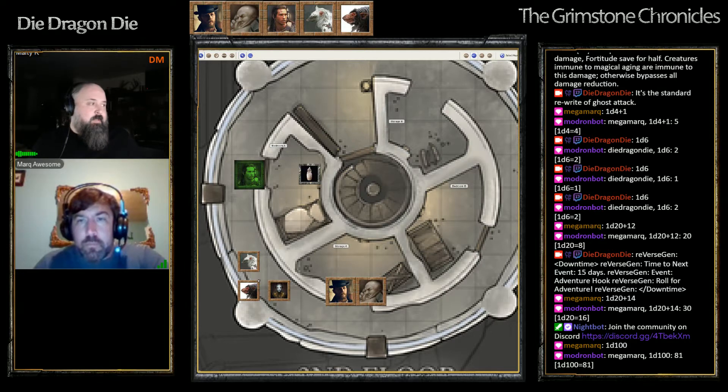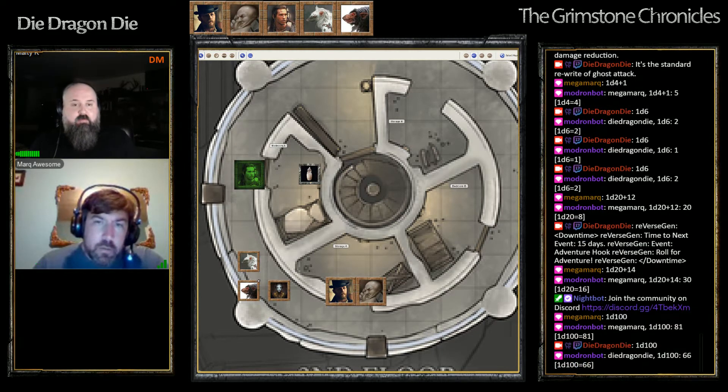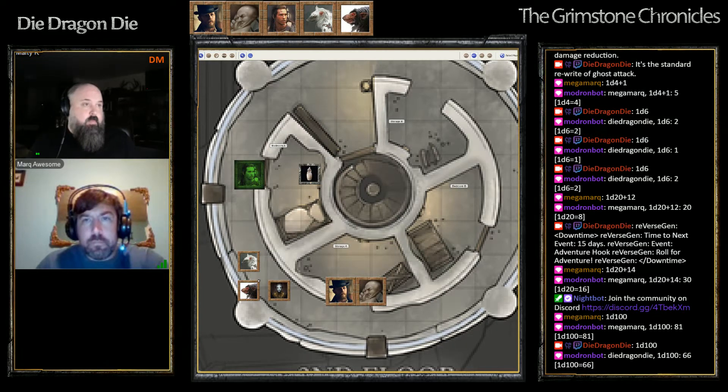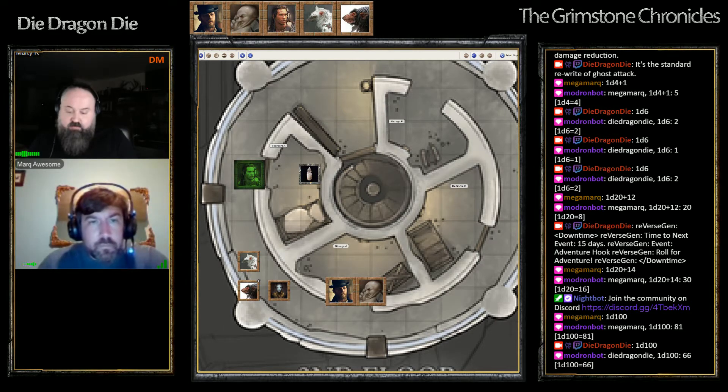2600 left. The little bastard probably wants a wand - a half power wand of healing. He gets a wand of cure light wounds with 25 charges.